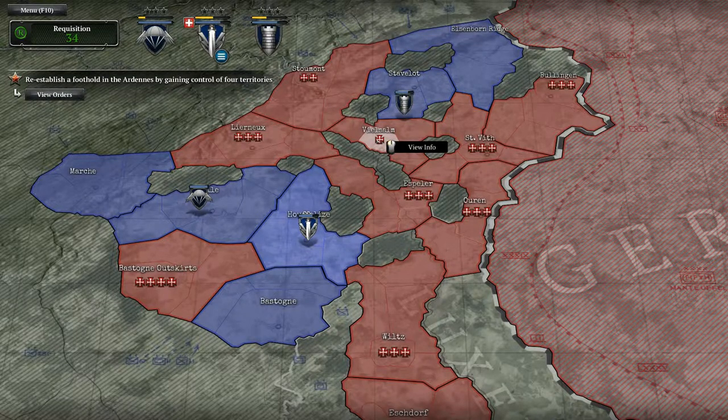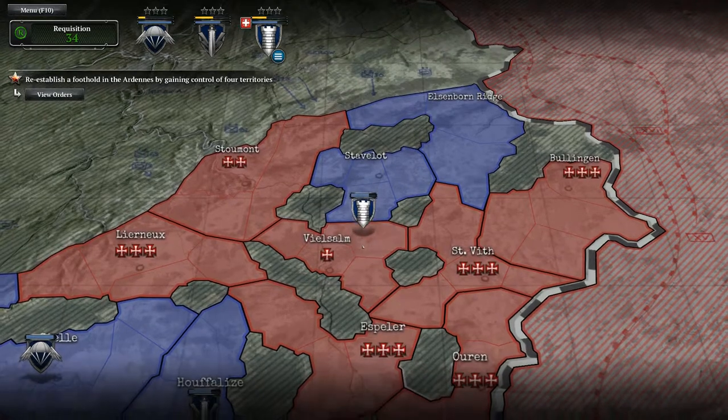Hey guys, welcome back to Company of Heroes 2, Art Den Assault. Today we will be fighting with the Dog Company and we're gonna attack Wielselm over here.